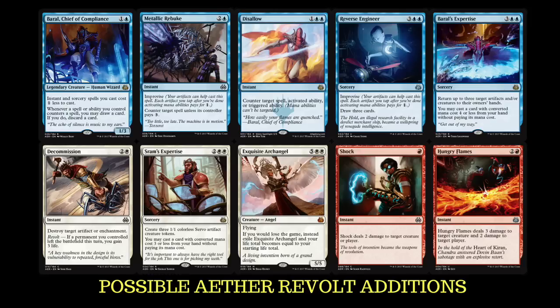Also looking at Decommission — an instant disenchant kind of thing. Destroy target artifact or enchantment, obviously costs one more. Revolt: if a permanent you controlled left the battlefield this turn, you gain three life. Maybe add in some revolving fetch lands or something like that. Decommission is probably just a good sideboard card — instant speed removal for artifact or enchantment, forgetting about the three life.